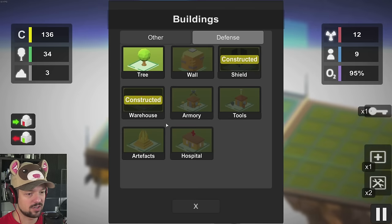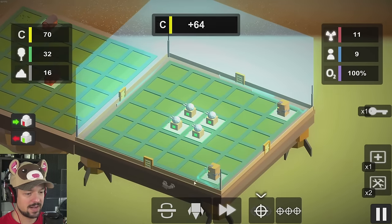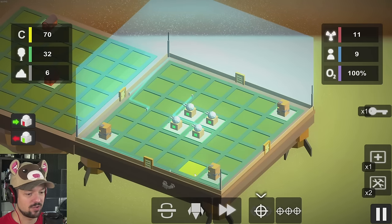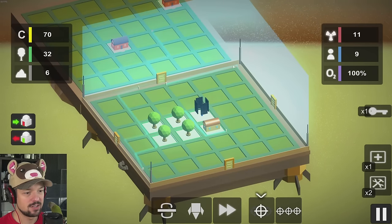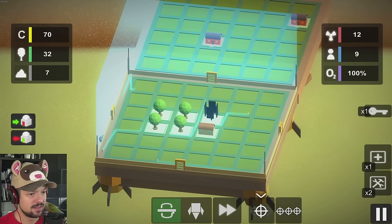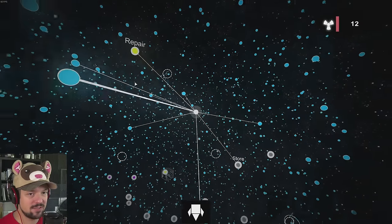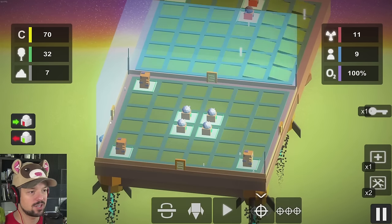Now we have nine people, so now we need some more oxygen. Let's put some trees down. Our guy's getting hit — let's put some walls in the corners. Damn it, I need more stone. It's getting a little bit harder to pull this off. Flip this over again and we're leaving. I'm gonna have to get some more resources to build more walls and more towers for that matter.